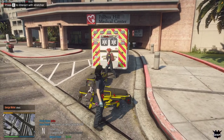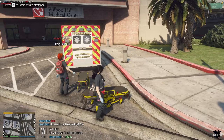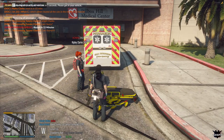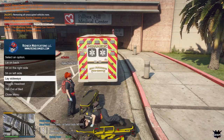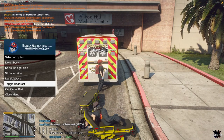Now this is technically a vehicle, so first you want to get out by pressing F. There are really only two commands: you can lay on the bed as a victim by pressing E. When you press E it'll show you all the options you can do — press Enter and scroll through them with up and down to access them, then click close menu when you want to get out of it.